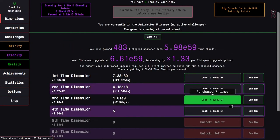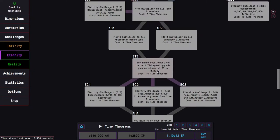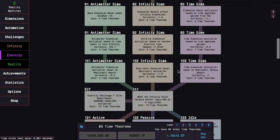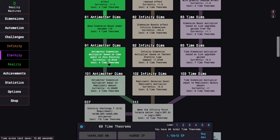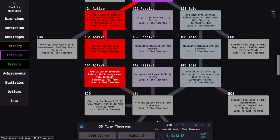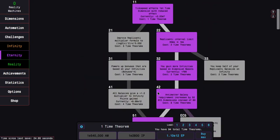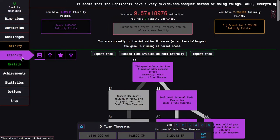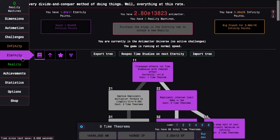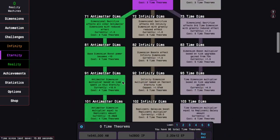Actually, something I could do — instead of doing Time Dimensions, I have an idea. What if I go with the Normal Dimension Path and then go for Time Study 171? This is very powerful. So I'm going to do that — Normal Dimensions, then go Active, only get one of these, and I have just enough to get this. I also have enough to get this Time Study as well, so I'll pick it up and then spend all the rest of the Eternity Points on Time Dimensions. And then I'm going to do my 10 Eternities so I can get to that 50 times Eternity Point Multiplier and see how powerful this is.